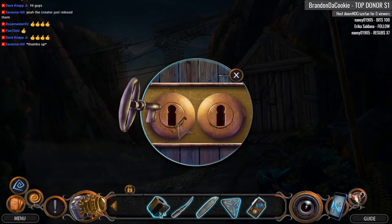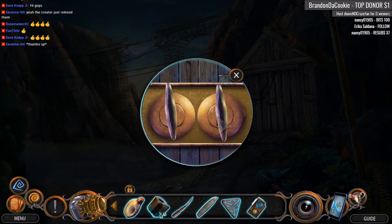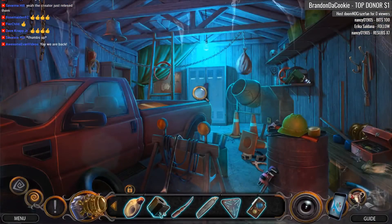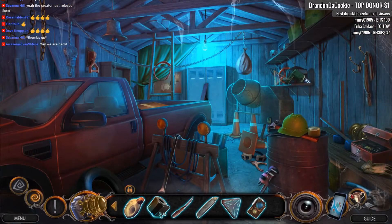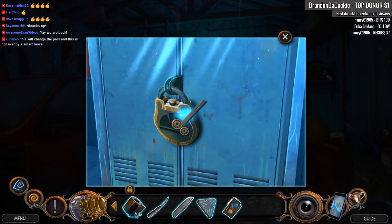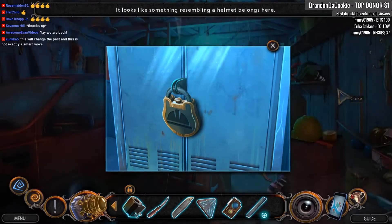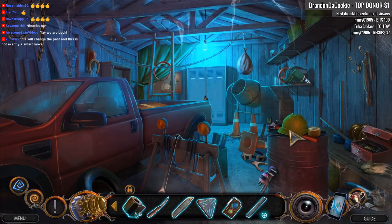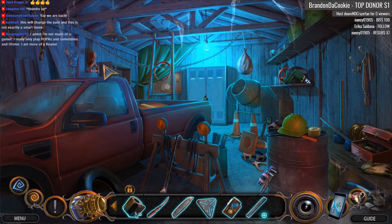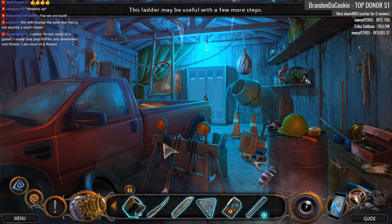We're going to go ahead and pop those keys in there and see what comes out of this. We're back! And we're here. Let's see. So that's that. It looks like something that's resembling a helmet. This ladder may be useful with a few more steps.